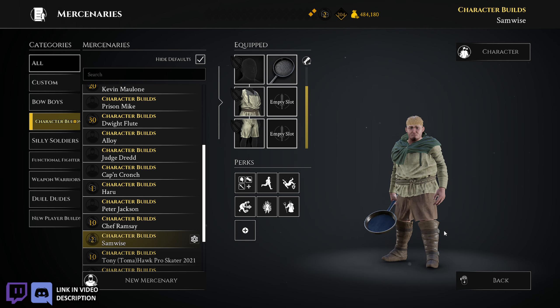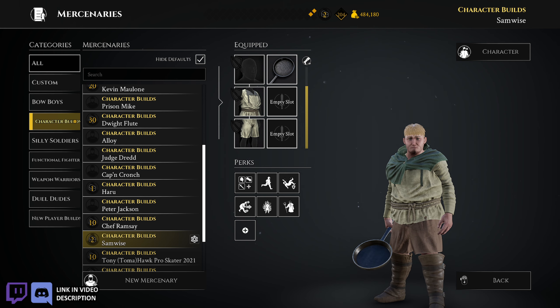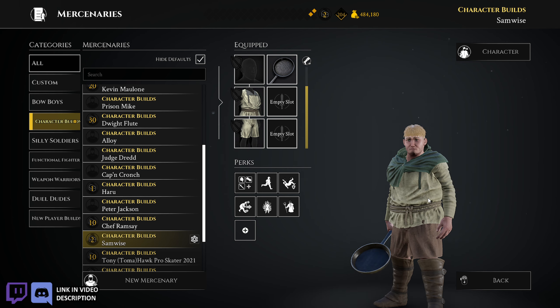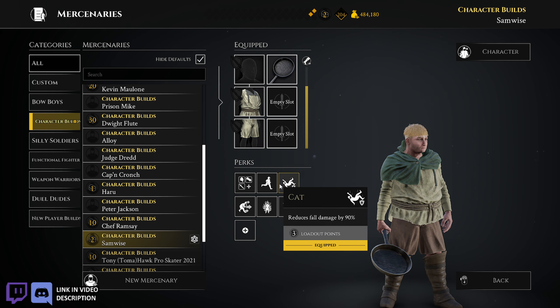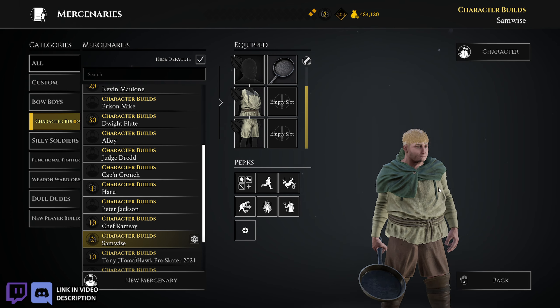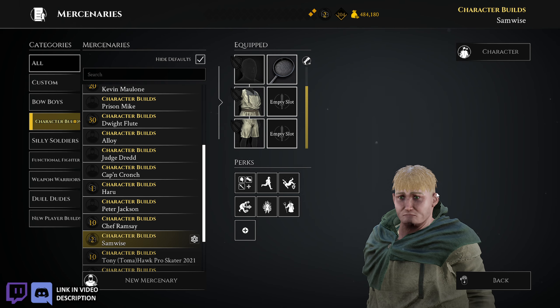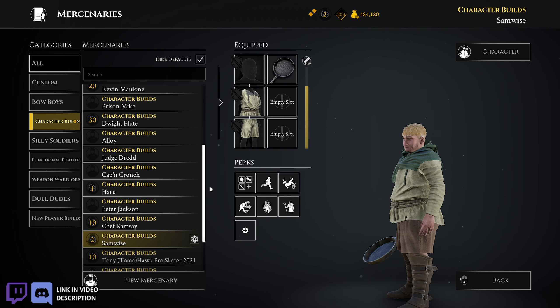And then Samwise, who I mentioned from yesterday's duel video. This was pretty much the only video I did with the pan — the only character I specifically built to use the pan with that I actually used. And it was Sam. Because he's a dwarf, it was just not a great time — I didn't really like this build. Sorry Sam, he looks so sad. But maybe you'll like it. It's silly, but honestly it's a good build. Making Hobbits is a good choice.